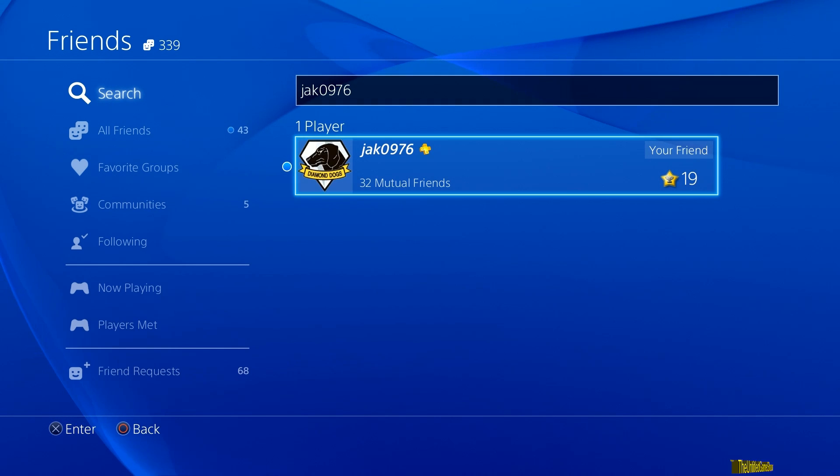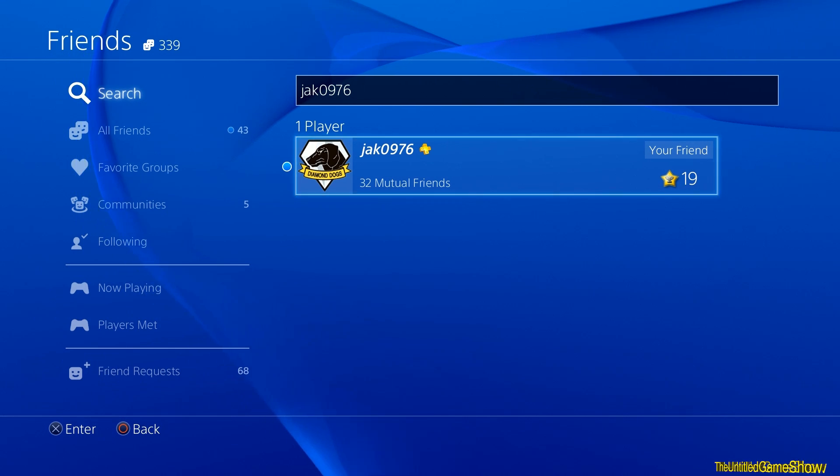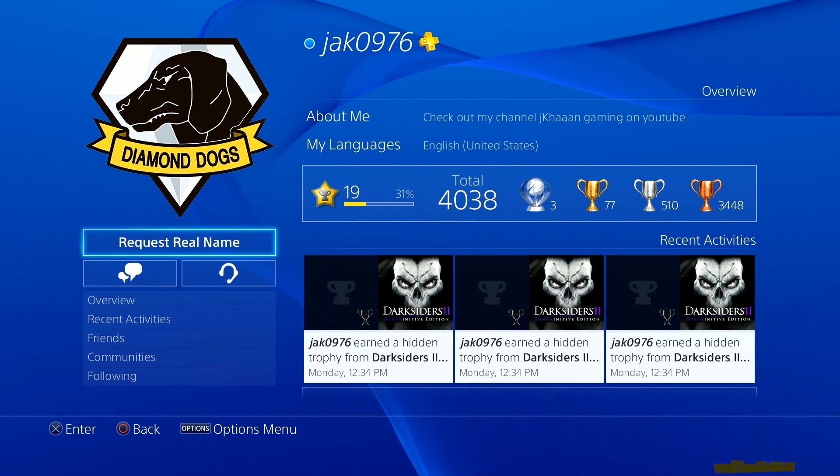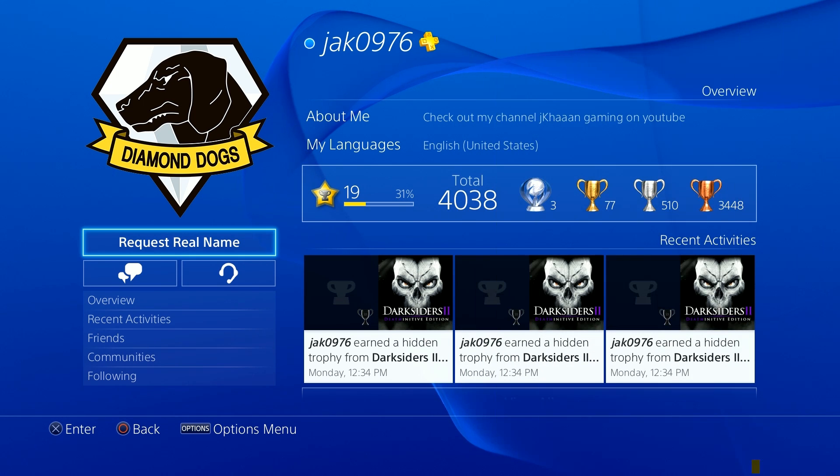Of course you're going to have to remember their name and how it's spelled. Then go ahead and press the same exact thing — option. If it's off, just go ahead and press on and you're all set.